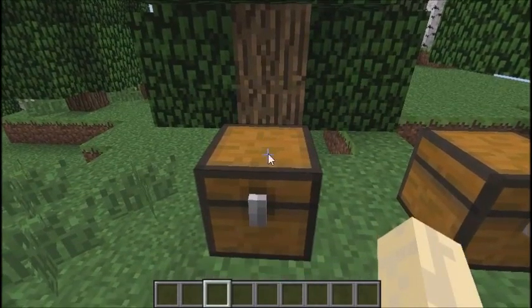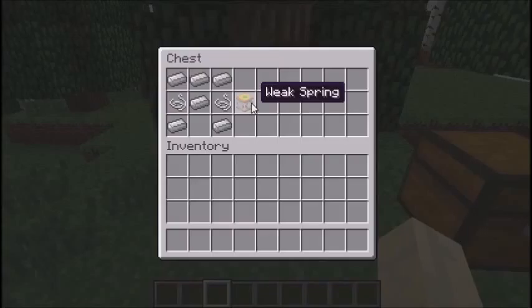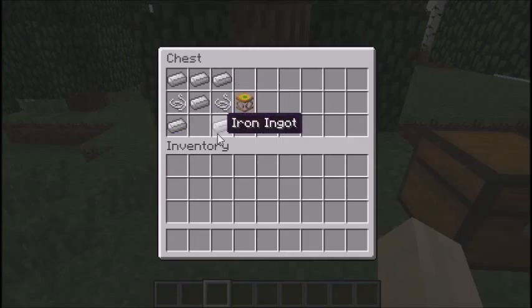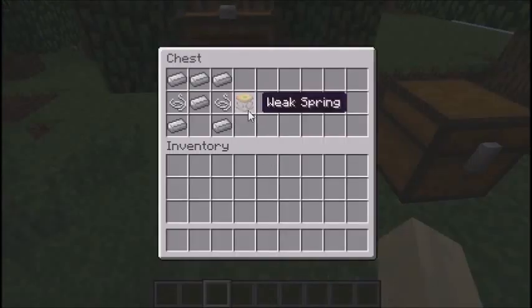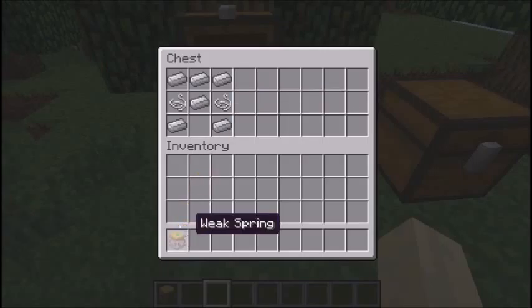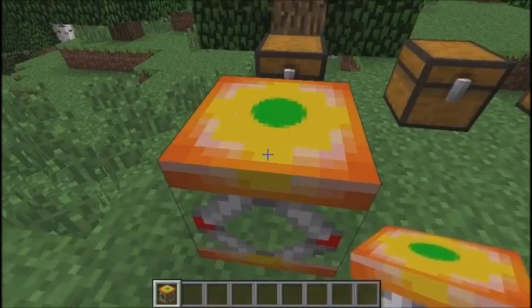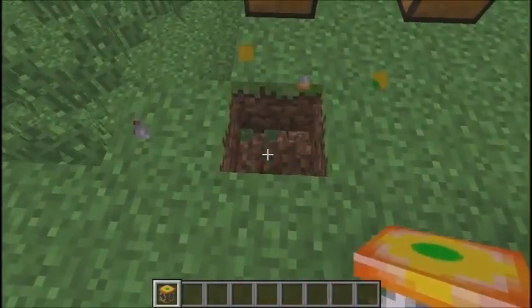The first thing we have here is the weak spring. To craft it, it is three iron ingots like this — a piece of string, iron ingot, string, and two iron ingots. I'm going to show you what you do with this. It's pretty simple. You place it in the ground — I wouldn't put it up here because then you'd have to jump on it. I would just do this.